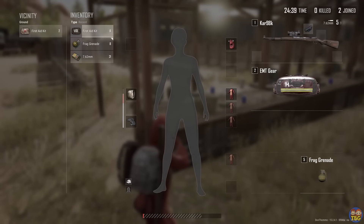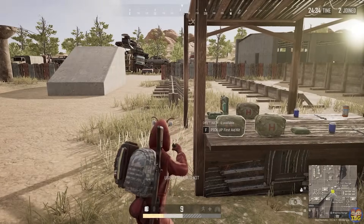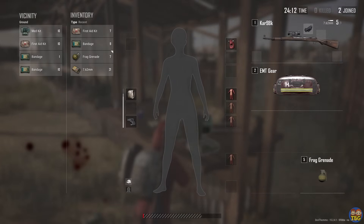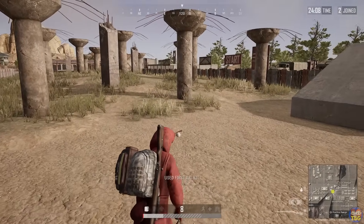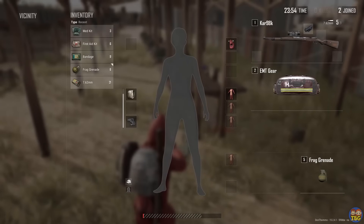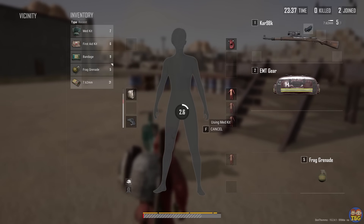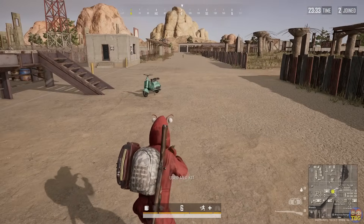Number 32: EMT Gear. The EMT is a piece of tactical gear that takes up one of your primary weapon slots. When in your inventory but not actually held in your hands, the EMT gives you the following benefits: first aids, medkits, and bandages will take just three seconds to use; you can revive teammates in three seconds; you walk much faster when healing; bandages and first aids will heal you to full health; and medkits will give you full boost.